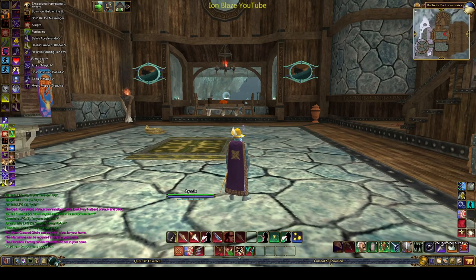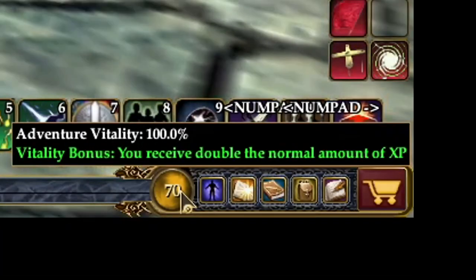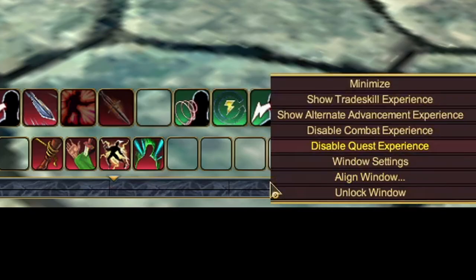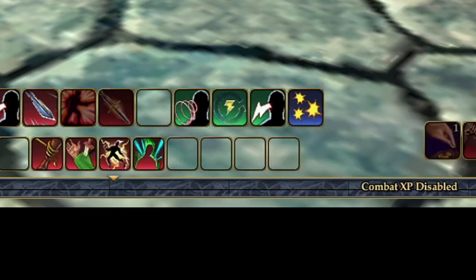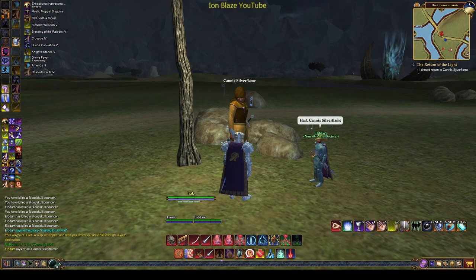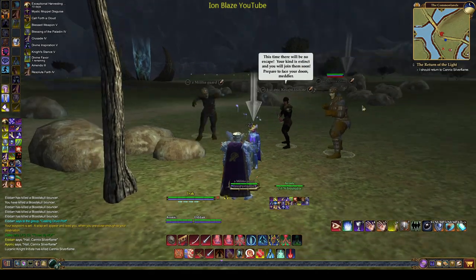A tip for when you reach max level: turn off quest and adventure experience. Hovering over your vitality shows it's an experience bonus — around 200% — that builds up when you're not leveling something. At max level you can't gain experience, but you can still consume your banked vitality. By turning off quest and adventure experience you stop consuming vitality, saving it for when the next expansion launches. Thanks for watching, and please go support Bear Necessities for all the great help he provides in the EQ2 community.